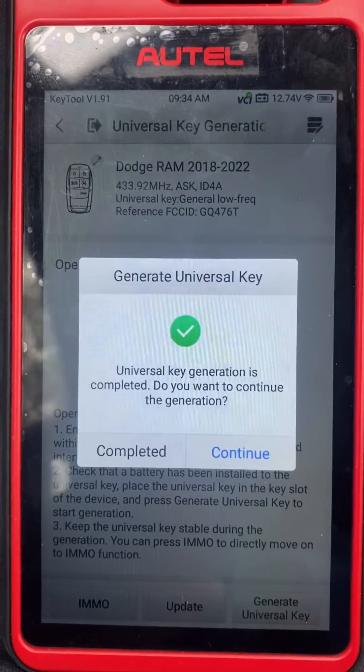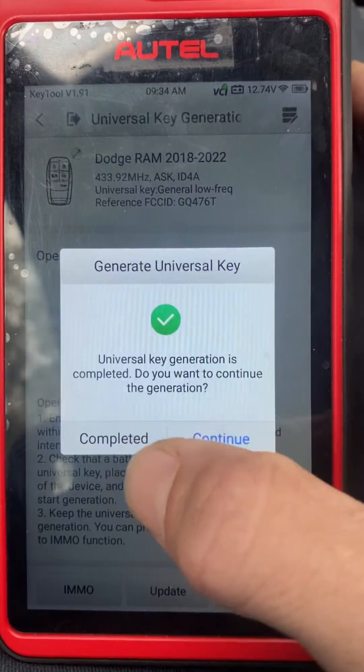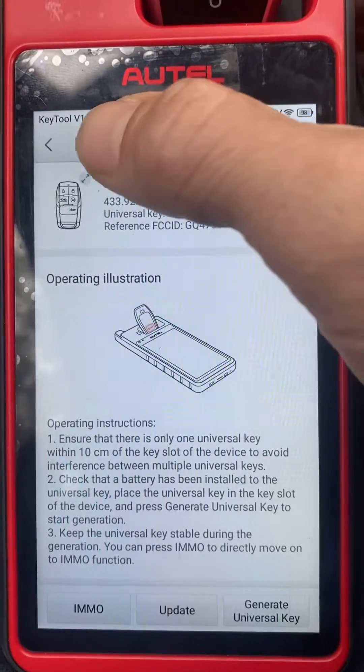Universal key generation is completed. We'll press Completed. Okay, let's go back.